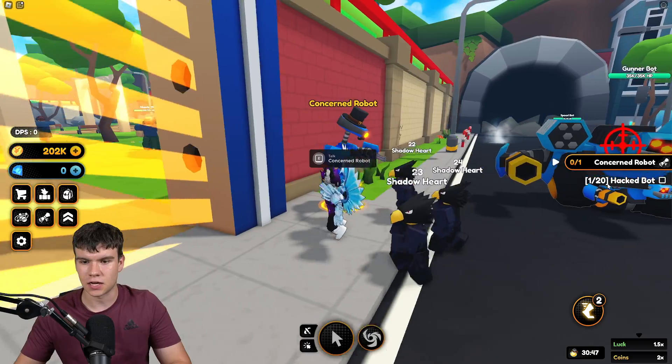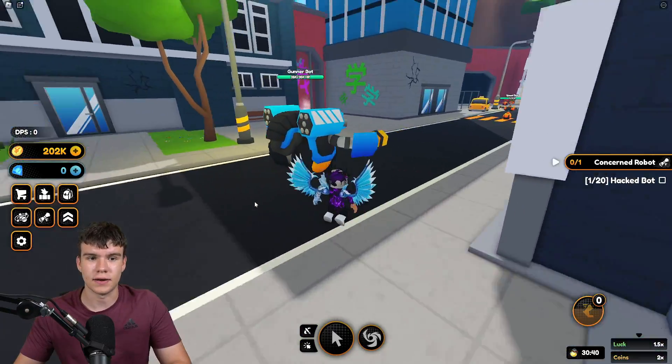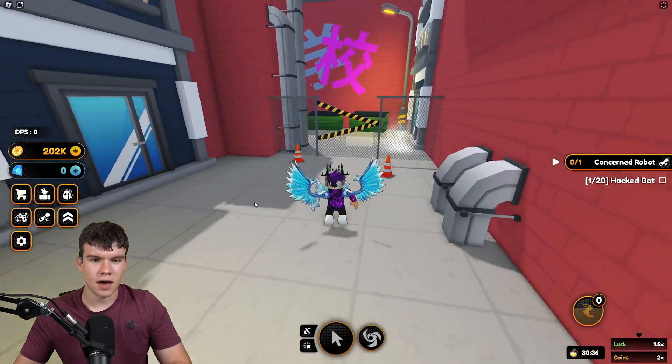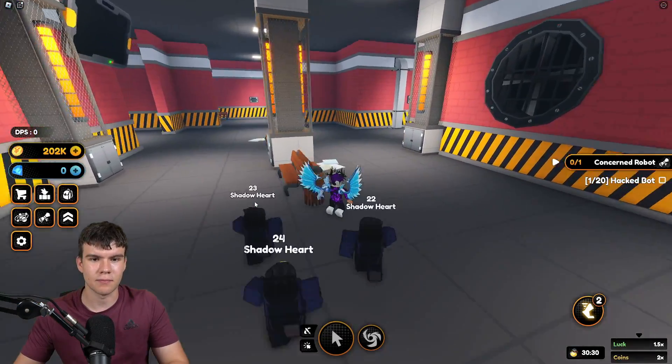So where can you find these hackbots? As you can see, I've already got one of these. What we need to do is find the 20 hackbots. Come in through this area, then hop over this fence and go through the tunnels. We're then going to be teleported into a kind of maze area.